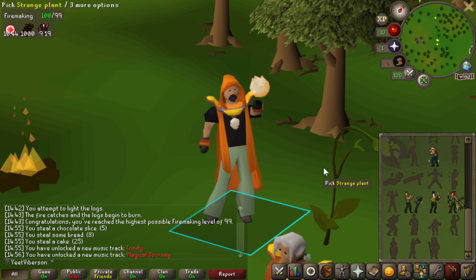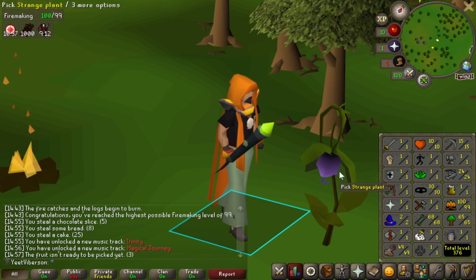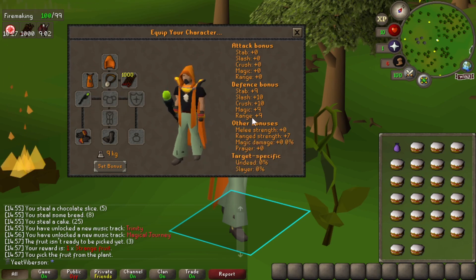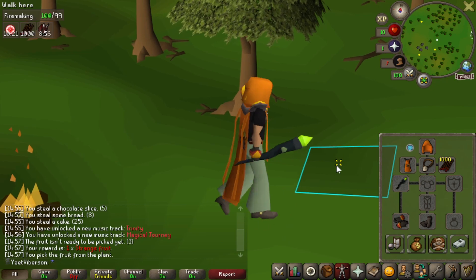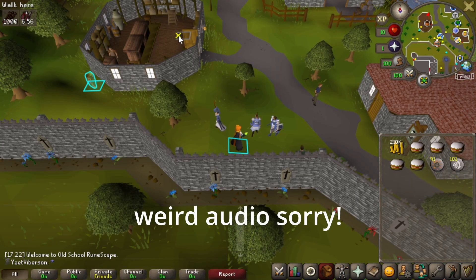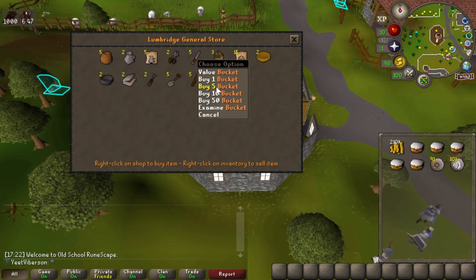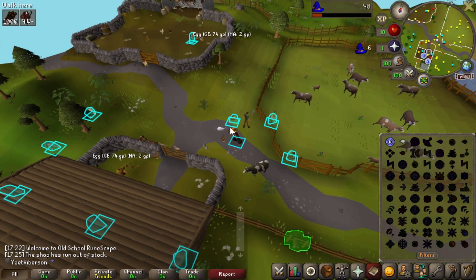99 firemaking — I've never gotten this before and it's super exciting. It should be useful for the account. I thought it had a prayer bonus but it doesn't — it does have defensive bonuses and it acts as a light source in caves, so we'll probably be wearing this nonstop. Without further ado, we go to Lumbridge to grab some extra runes from the Magic Tutor, and now we're going to buy some buckets and a bucket pack from the general store.